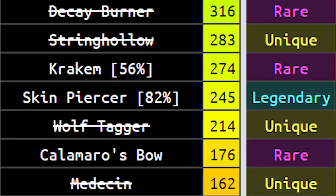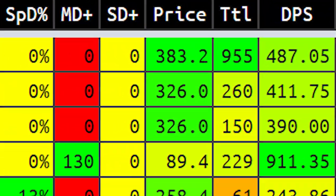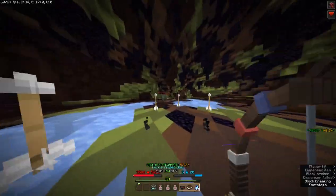Firstly, you're gonna need a weapon that can consistently damage the Corrupter at a rate of at least 500 damage per second without using mana, in order to outpace its self-healing. Now onto the actual fight.